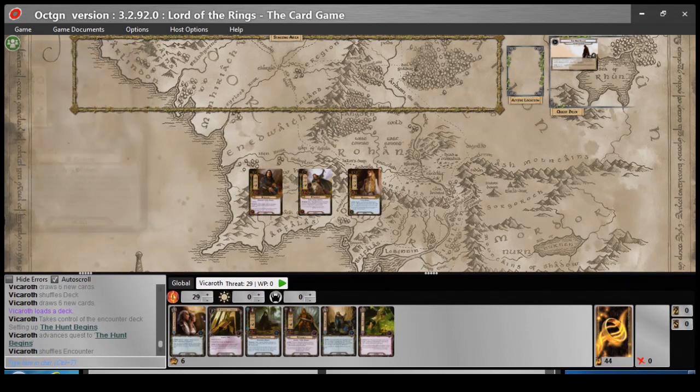Okay, we've got our team. Slight changes to the deck. The hero that came with this cycle is Bilbo Baggins — he is a lore character with 9 threat. Really wimpy stats: 1 willpower, 1 attack, 2 defense, and 2 or 3 hit points. He's a hobbit, obviously. His ability is that the first player draws a card every turn. So I would draw an extra card — pretty sweet, 9 threat, I can deal with that.